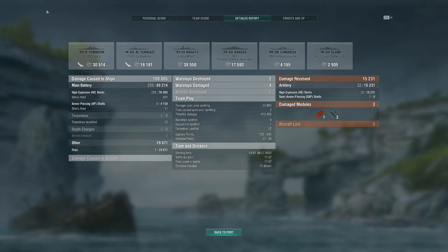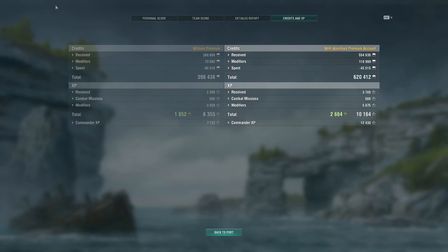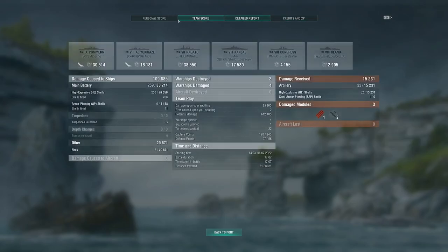I could have gotten way more damage if I actually torped the Nagato, but I missed my torps. 15k damage received. Credits and XP: we got 620,000 credits, 10,000 XP, 2.6k free XP, and 12,400 commander XP.